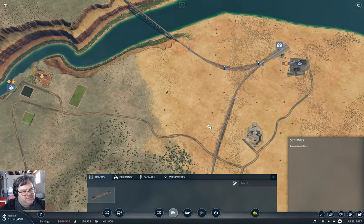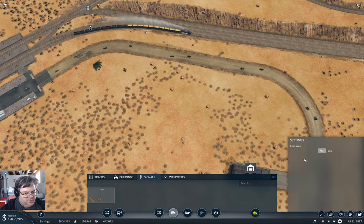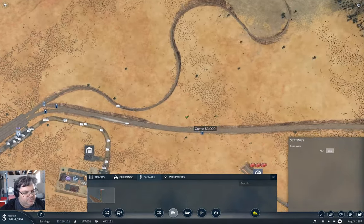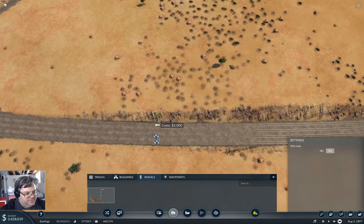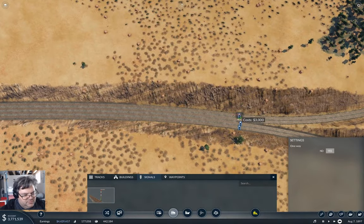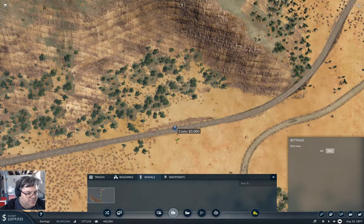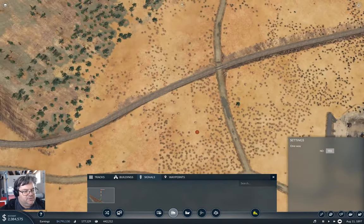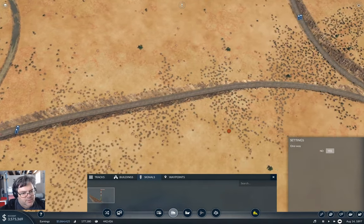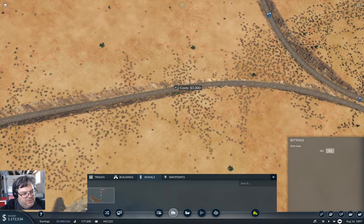Now we just need to get trains on there — at least one train — but first we're going to put signals on here like this, and these, and maybe even these. I think maybe some here and some over here seems appropriate. We'll definitely need one there and one more in this gap here.